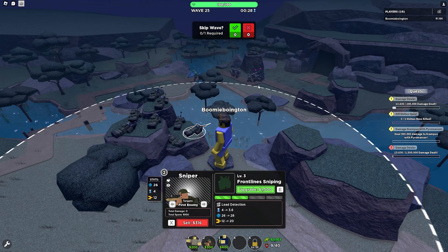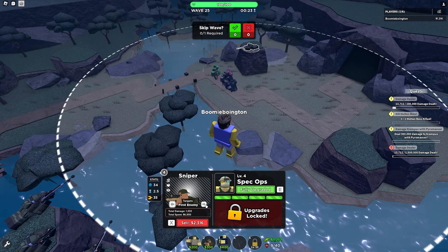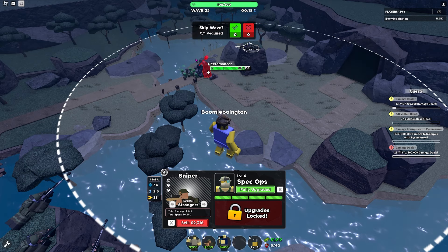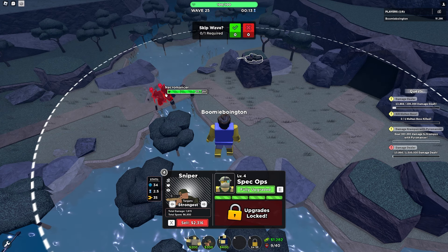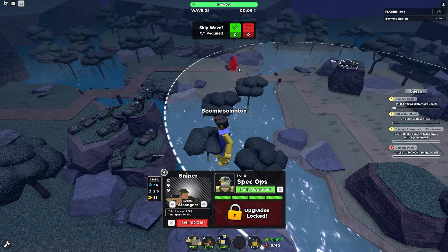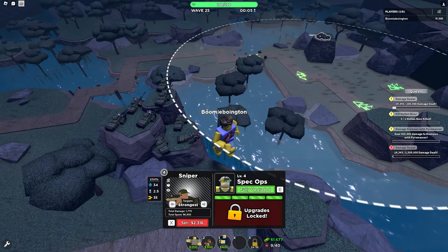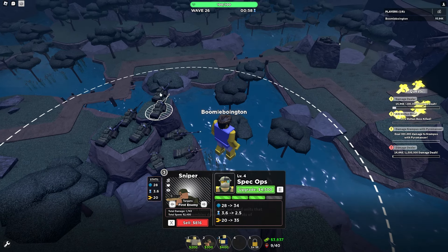Maybe I should switch some of these guys to aim for strongest. Let me get a few of those necromancers — come on, there you go, just whittle them down. All right, we might need a second one to also aim at the strongest.